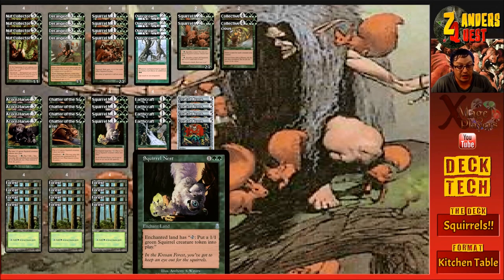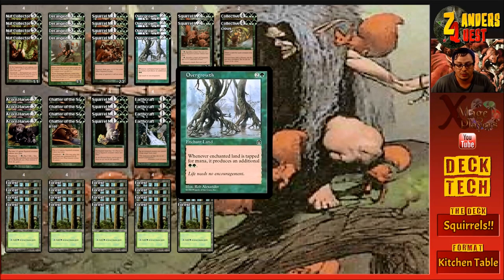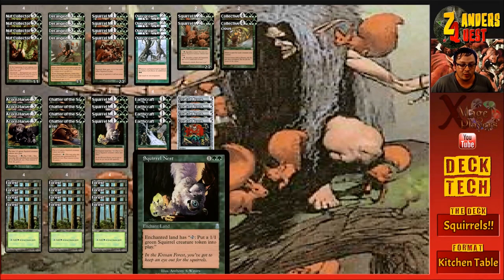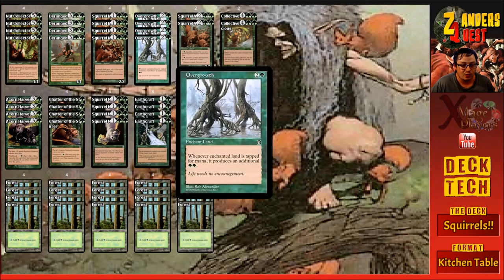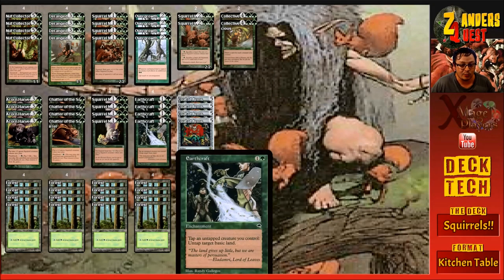To this point the deck looks pretty average — everything's really expensive and you don't get that much value. But then we add Earthcraft, which costs two mana — one and a green. It's an enchantment: tap an untapped creature you control to untap target basic land. So in the deck we either enchant a land with Overgrowth so every time it taps it produces three mana, or we enchant a forest with Squirrel Nest and just go infinite. We can go: pay four, get two squirrels, tap one squirrel to untap the land, tap for three, tap another squirrel to untap it again, tap for three — we've got six, play Nut Collector. As soon as Earthcraft comes out this deck goes absolutely insane, just comboing off seemingly out of nowhere.